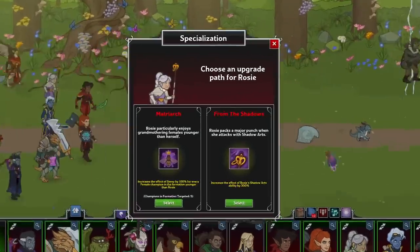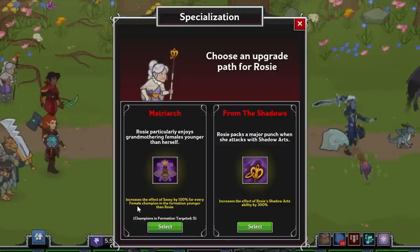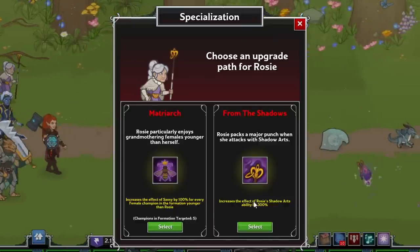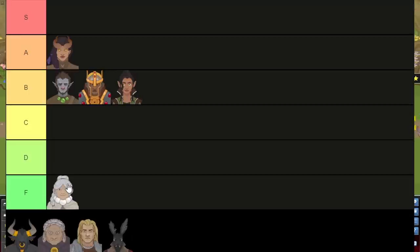Her specializations are between increasing Sassy by 100% for every female champion younger than her, or flat increasing Shadow Arts by 300%. Without wasting more time here, I'm going to slide her right where she belongs — a hard F tier.